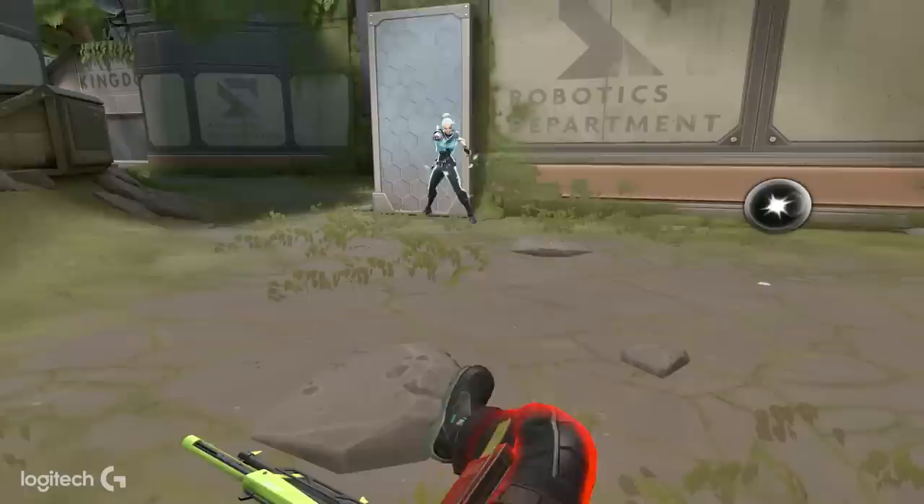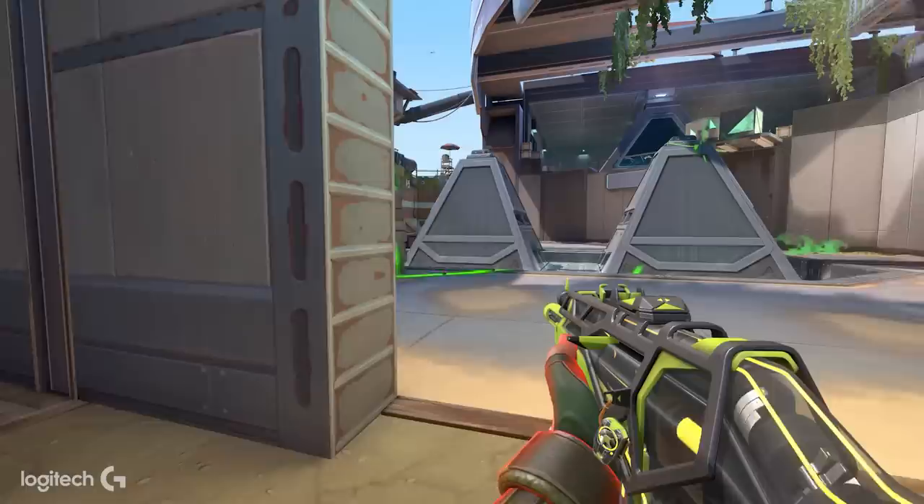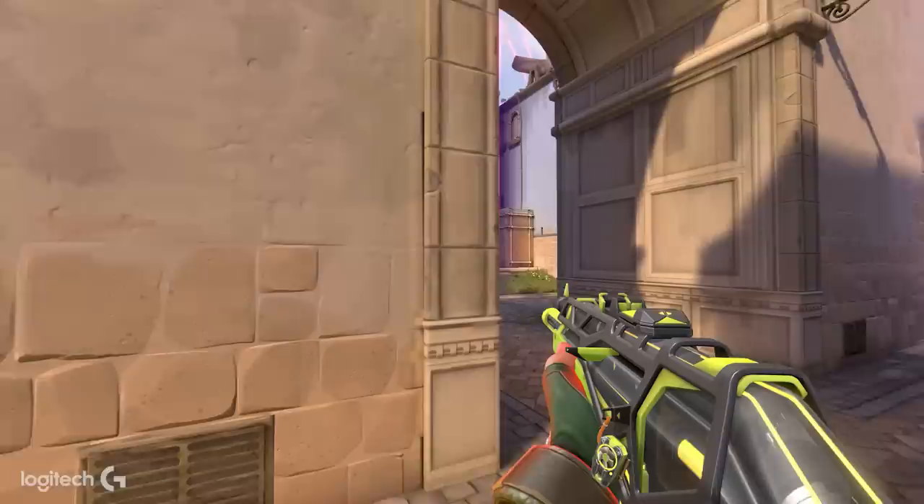Sky obviously depends on the map, but as a duo or trio, it's really good to have a Viper or Astra with her. For example, if there's a Viper wall and you pop a flash through the wall, it's very overpowered — they don't see it coming, they don't know which part of the wall the flash is coming from. With Astra, you can set up a camera, flash around the corner, and add a stun or tornado so they can't get away.